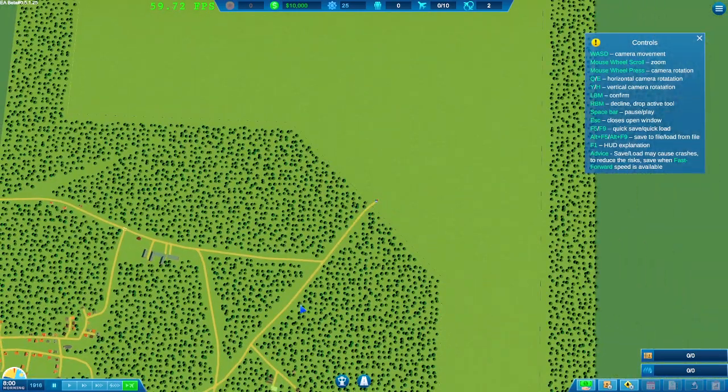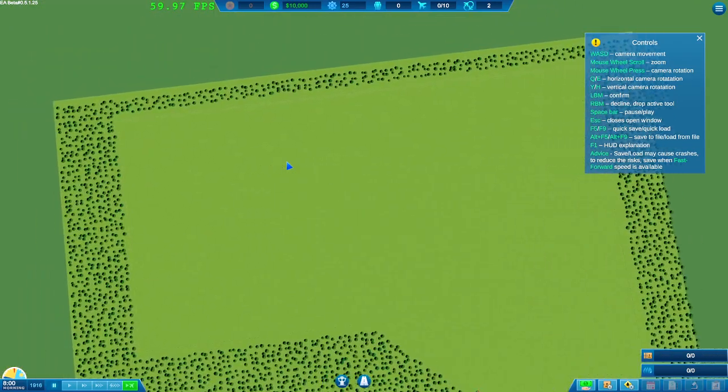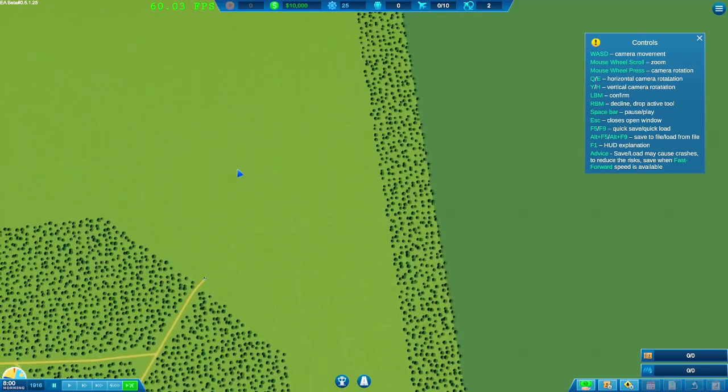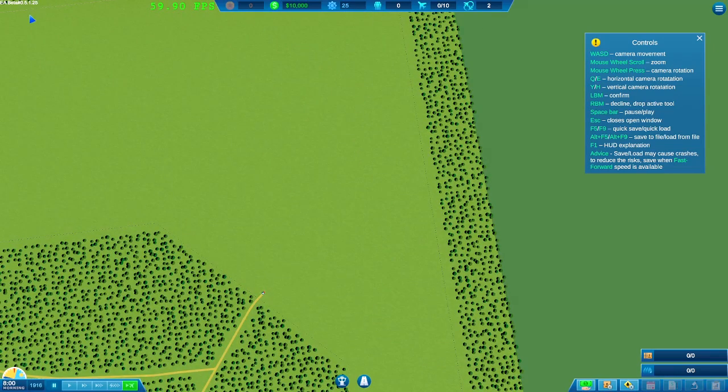This is the kind of map you start on — it's actually all right, plenty of room. So here are all the features. It's still an early beta. Here's your money, workflow points — we need these for cargos and contracts. We've got no passengers of course, 10 airplanes is our max at the moment, and only two maximum takeoff and landing slots.